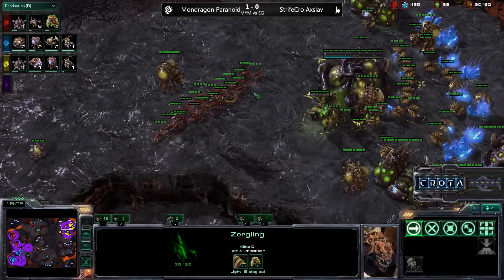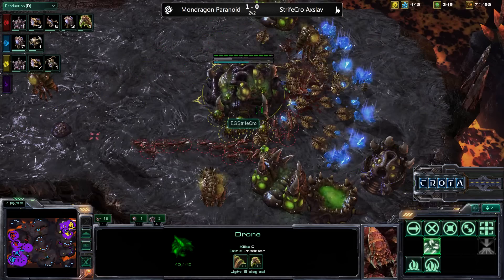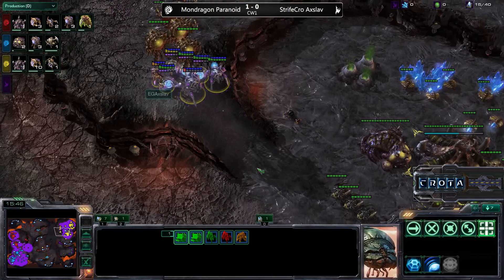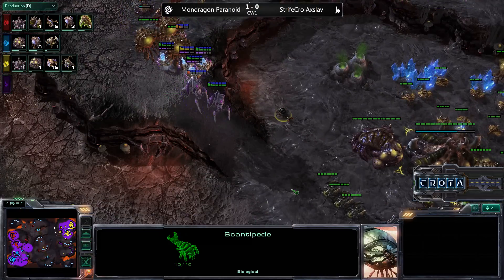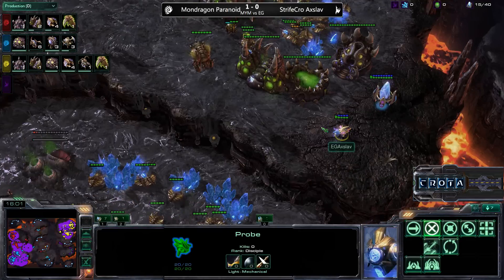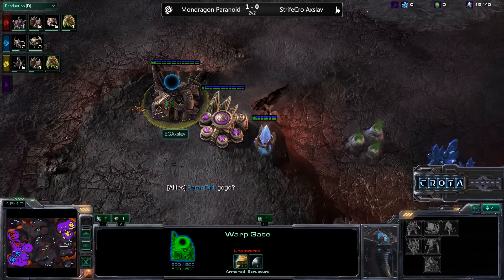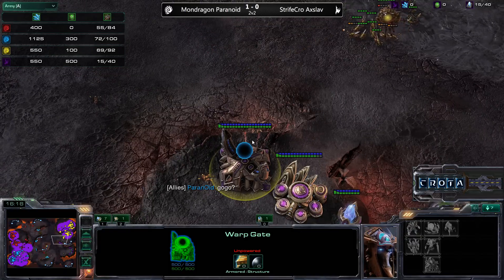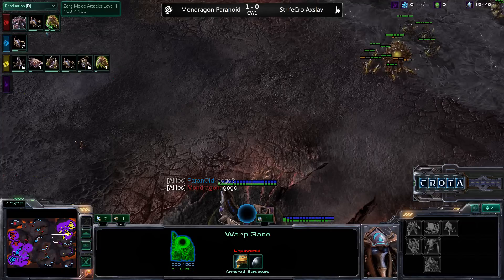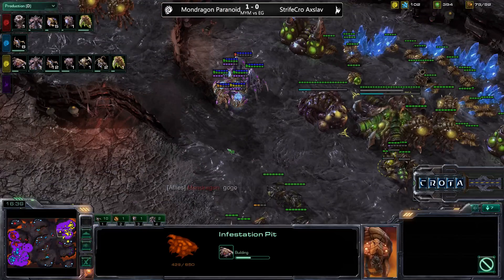The Zerglings are now going to run straight into this base and go after another Queen — no Spinecrawlers in the midst, and another Queen is going to get torn apart. Stalkers and Sentries are in position, and should perhaps just park themselves there to place down Force Fields at critical moments. Not quite sure what the long-term goal of Axelab is at this time — he still has one probe but has not been given the 400 minerals to rebuild his base. Perhaps Mutalisks should be the unit of choice at this point. Strifecrow is trying to go for an Infestation Pit, which is not the option I would have liked to see — I believe Mutalisks would have dealt a lot more damage.